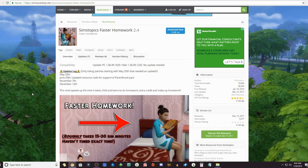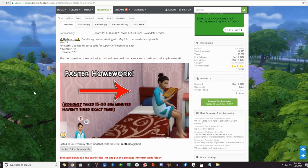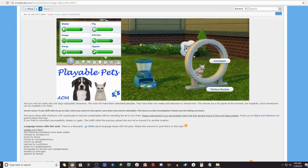The next mod is Faster Homework. Let me tell you, after I found out about this mod I am never deleting it. It makes it so much easier — homework only takes about 15 to 30 Sim minutes. If you know how long homework normally takes in The Sims 4, it takes so so long, so this is definitely my favorite mod right now. Download it and you'll thank me later.